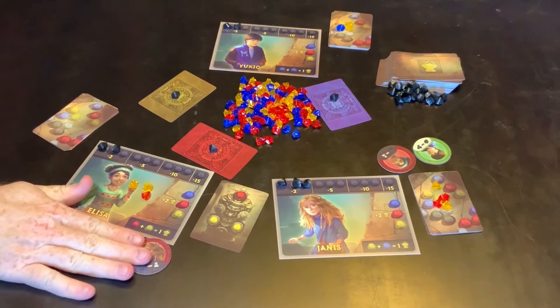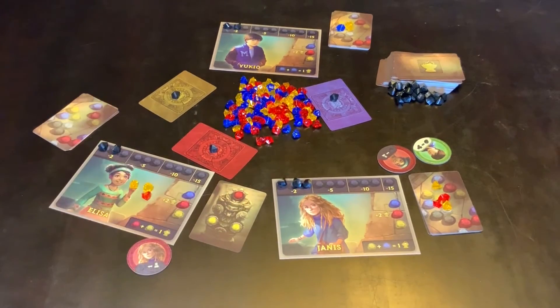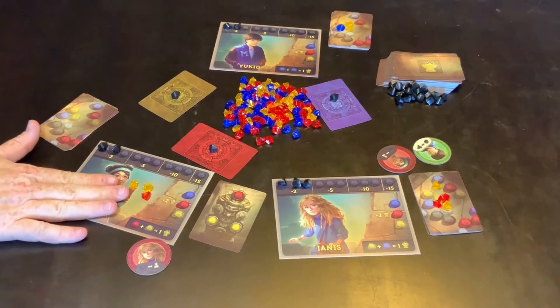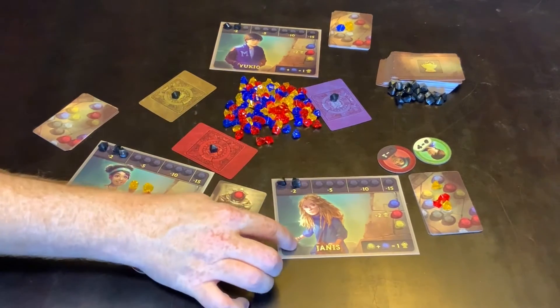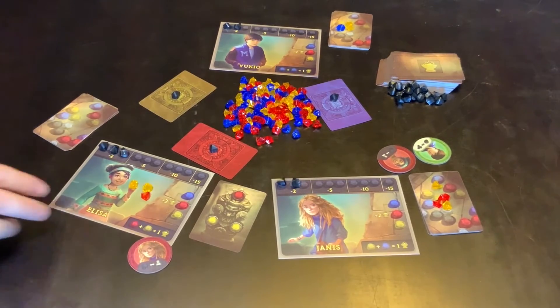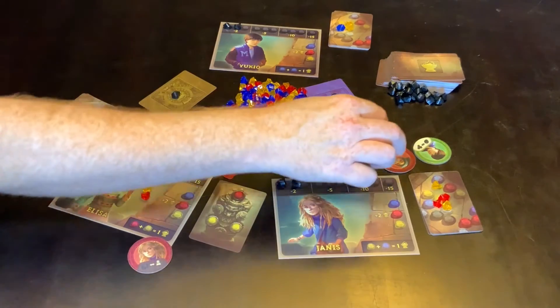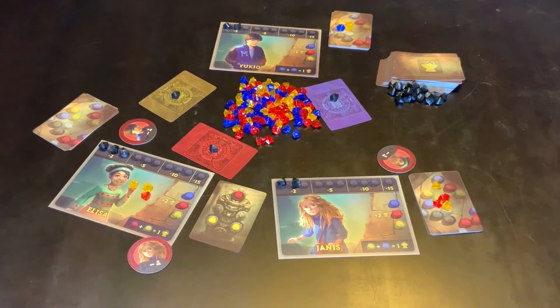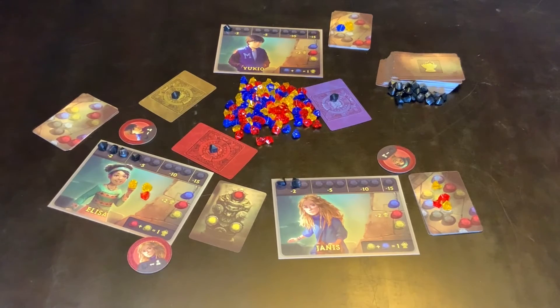They've been told they're a liar but they still get the jewels on the card. Each player who accused you of lying then gives you one of their stones, so this person is getting a benefit and this person is getting a negative. If at least two players had accused this player of lying, this player would have also given that player one of their gems.